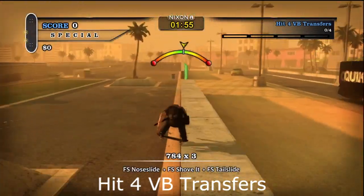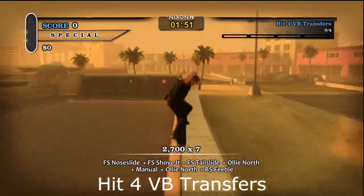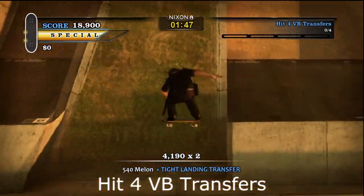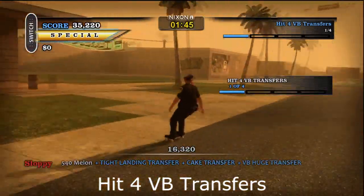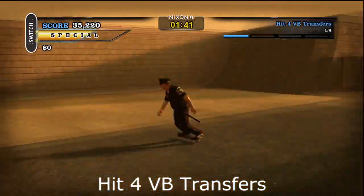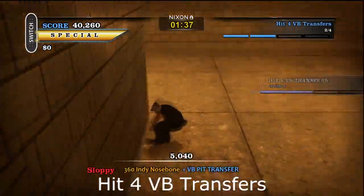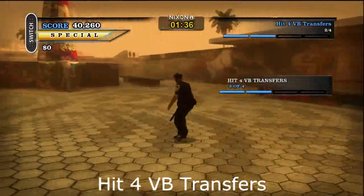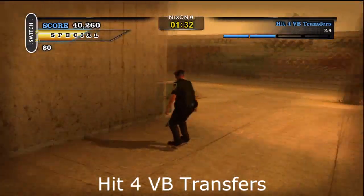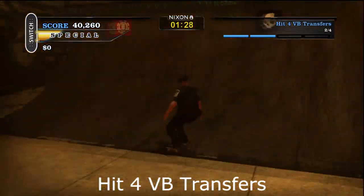Now we're doing the four VB transfers. This one's probably the hardest one. The reason I'm doing these tricks is to build up my special, which actually makes you go faster. You have to make it all the way to this far ramp — that's your first VB transfer. Your second transfer is located right here, from this ramp onto this ramp. You'll see it say VB transfer, and then something like 'fatty transfer' or 'thin transfer' — that's just to double-check whether you did the right transfer.